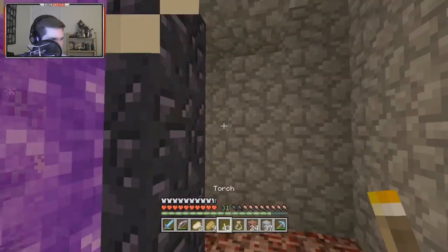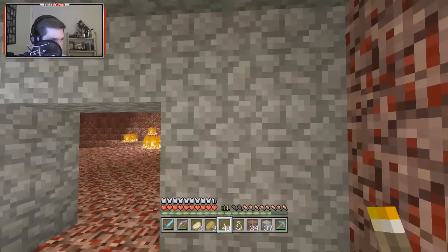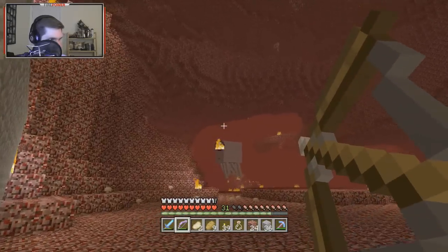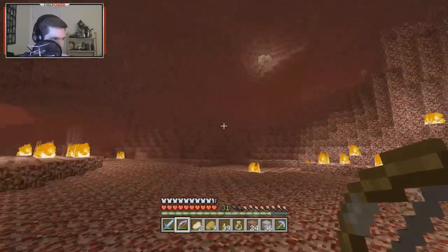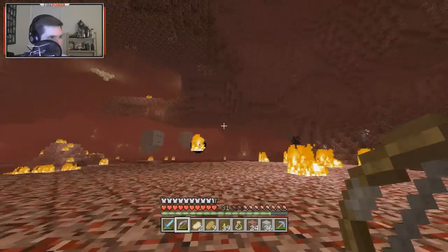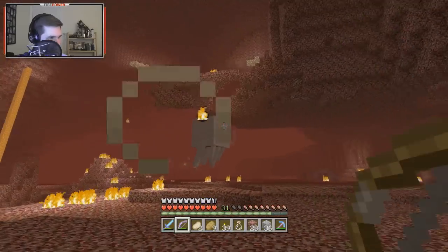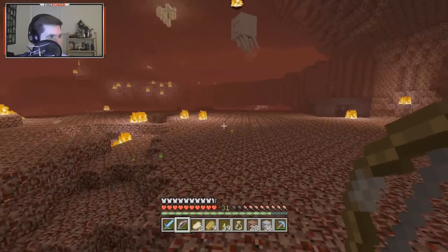Let's go kill this stupid ghast — oh, too high. I tried to smack the fireball back but couldn't. Doesn't matter because I have fire resistance! Got one back — is it gonna kill him? Oh no, it's not. Dude, chill — you're blowing up my fort! I hit it back! I'm wasting my arrows. Let's see if he drops a ghast tear.